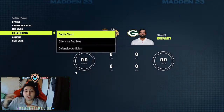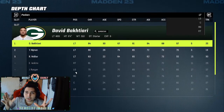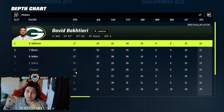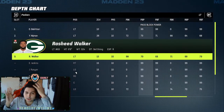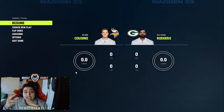Now we're doing the same thing but the opposite side — we're swapping the attributes around. We put pass blocking and run blocking to zero, and then we maxed out our power and finesse move — not footwork, power and finesse. We swapped it around and put those to 99, so we can see the difference.